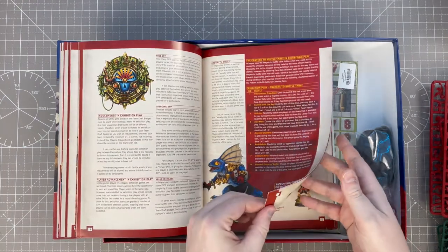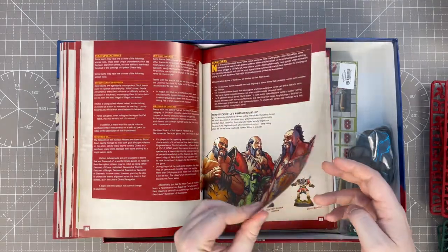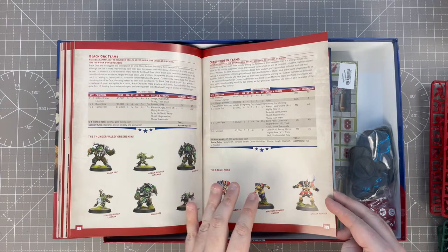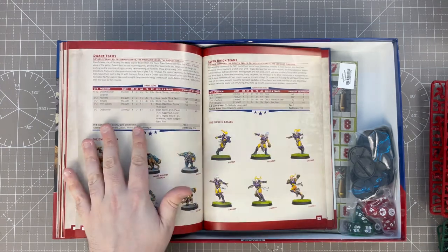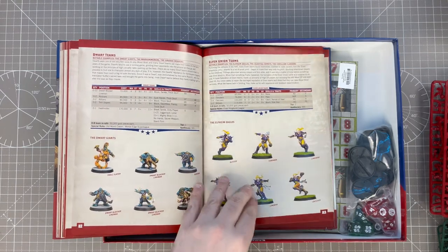This is the bit I wanted to see — Blood Bowl teams. I really want to work out what paint scheme I'm going to do for these guys. There's the Thunder Valley Greenskins — that's the Black Orc team. Chaos Chosen team, The Doom Lords. Chaos Renegade team, The Mongrel Horde. Dark Elf teams — this one's the Nagaroth Nightwings. Dwarf Giants. Elfheim Eagles — I like them.